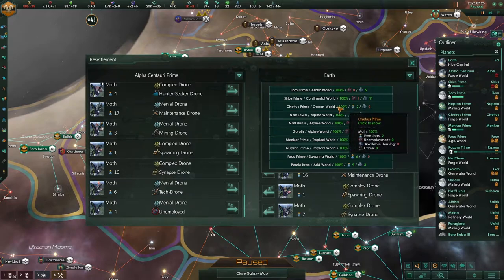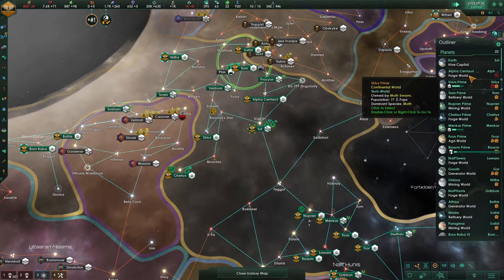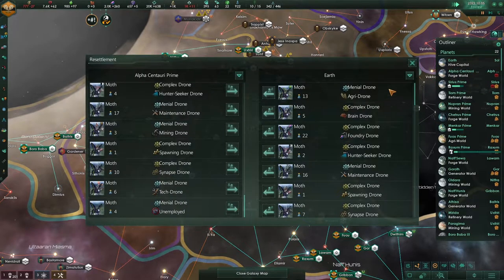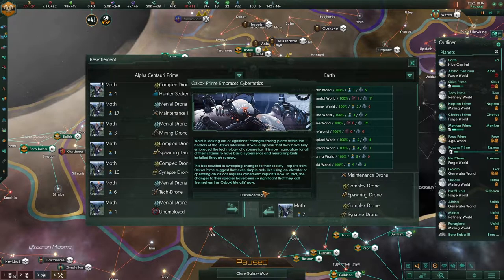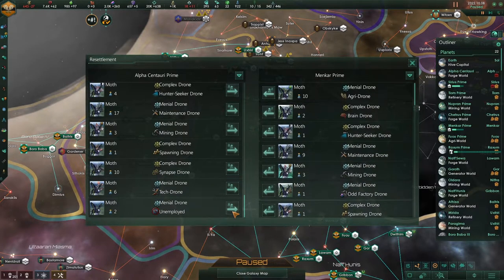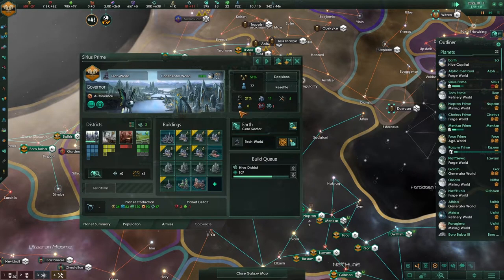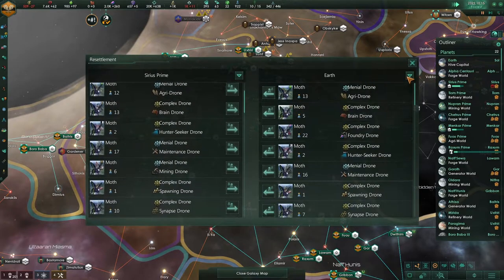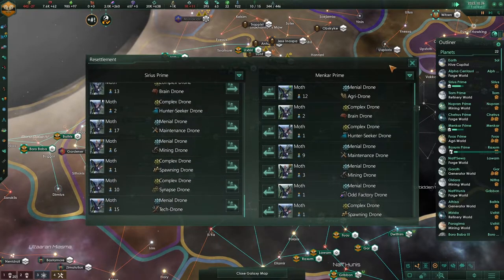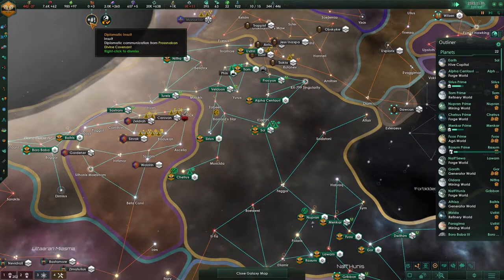That's annoying — I was kind of hoping that wouldn't be the case. Continental world, continental world. We embraced cybernetics — not us, someone else. Arctic, continental world, ocean is part of that as well — 22, two alpine, tropical. Hive district — let's resettle you to continental or something else. Tropical. These small steps should help.